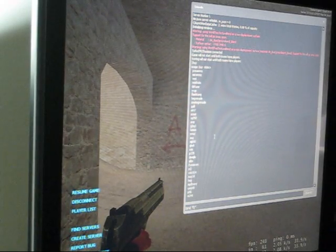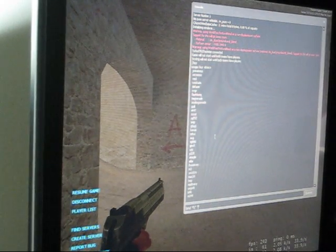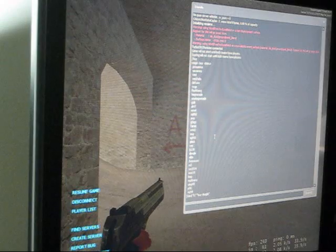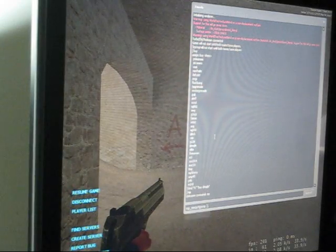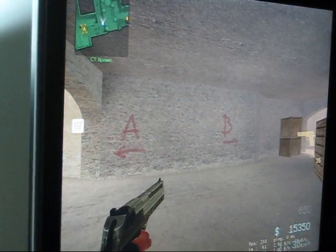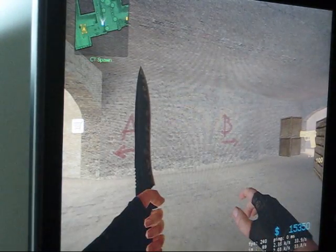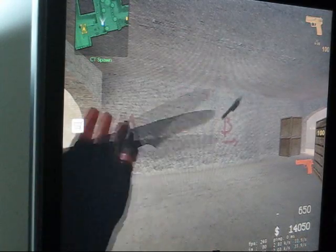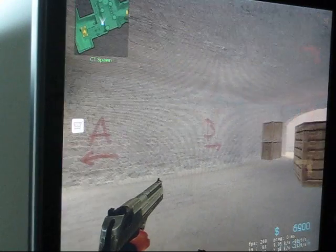Bind it to whatever key you want, space, another set of quotation marks. Inside that, you type 'buy', let's just say 'deagle'. Once you hit Enter, F1 is set to buy the Deagle. When I hit F1, I just bought a Deagle. So instead of going through the buy menu, or even hitting B14, you know it still took a little longer, but I can just hit F1 and buy a Deagle as many times as I want.